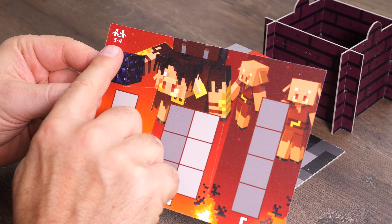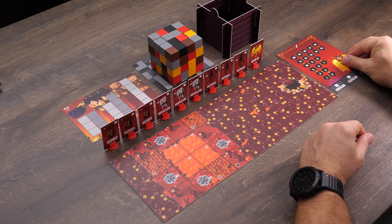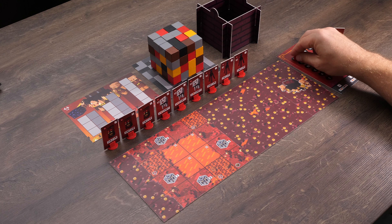Then, it's time for the monsters. For level 1, you only need ten monster figure cards: three magma cubes, three ghasts, three endermen, and your final boss, the wildfire. You'll also need the final boss board. Turn it onto the plane side marked with a sword and put it next to the portal strip. Next, put the wildfire itself on top of it. Then put one of the pixel hearts on square 20 of the wildfire's health bar.